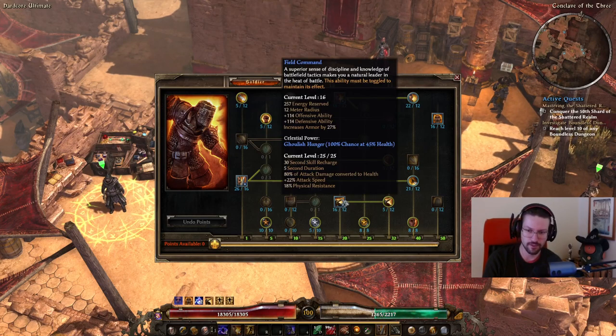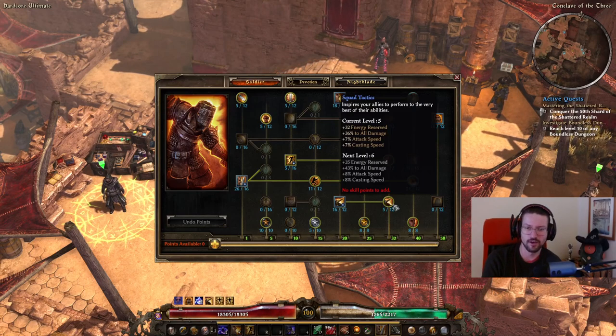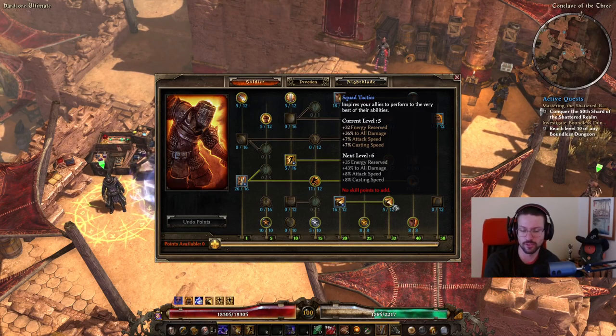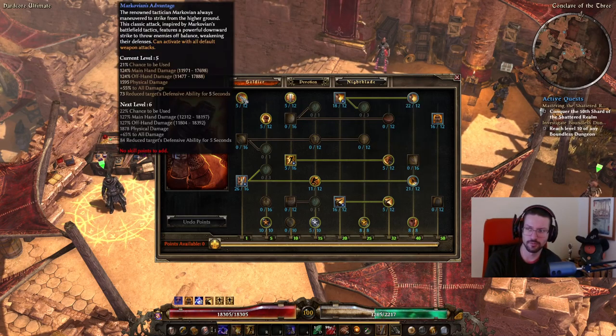Field Command at 16 out of 12 points - you want to keep this at an even amount of points (12, 14, 16, 18, etc.) because every even point gives you one percent additional armor, and of course you want this for the offensive and defensive ability bonus, which is permanent. In my opinion it's generally better than Fighting Spirit, which is only a temporary buff. Only one point in Squad Tactics - attack speed was already really good on this character so those points weren't as important, though up to 12 points gives good value.